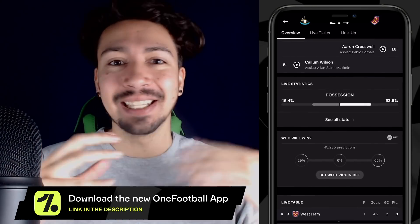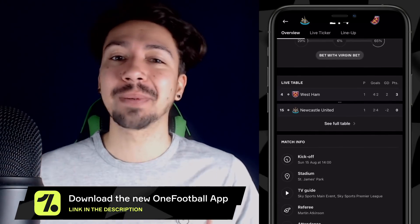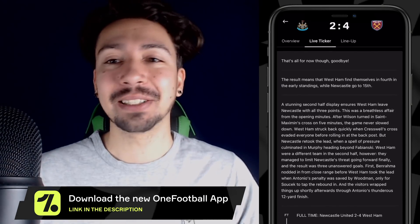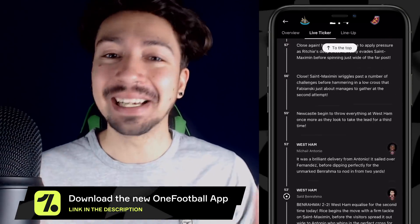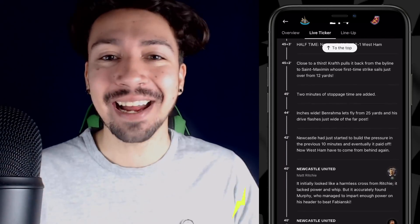You can check out football scores, news, team selections — like who's starting for Man City this week, always a big question on our minds. Just pop up the OneFootball app and the information is right there for you. It's a really good tool if you just want to check up on what's going on in football. Completely free, and you can get the link in the description — just go check it out.